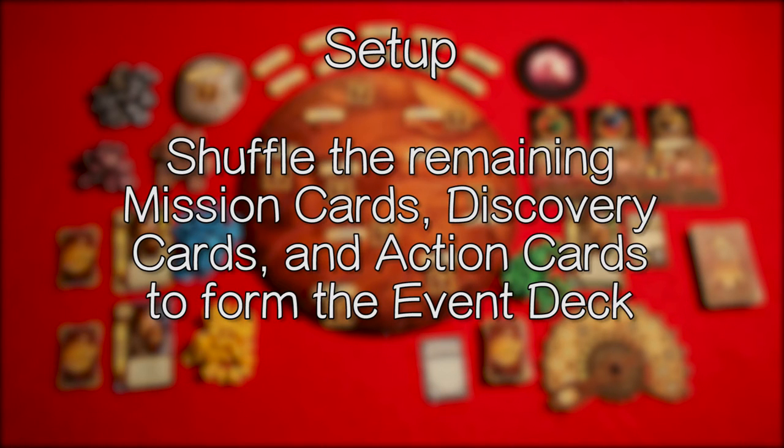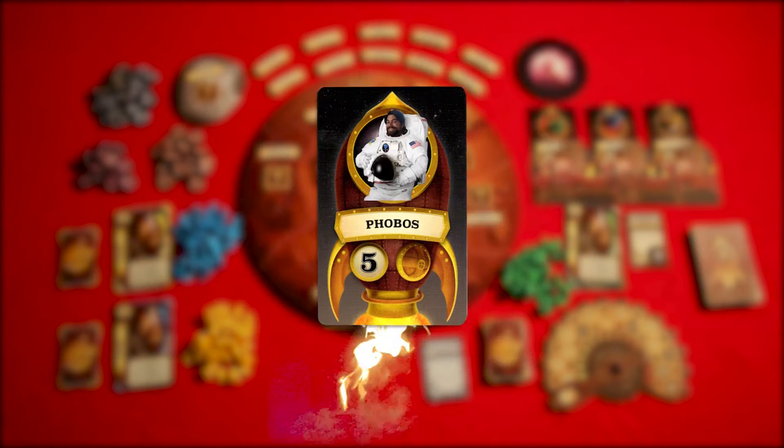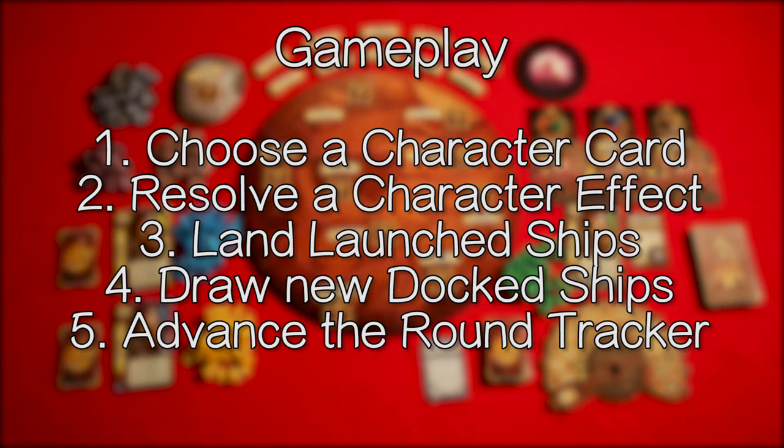Shuffle the remaining mission cards, discovery cards, and action cards to form the event deck. Now we are ready to play. Let's go over one game round and each of the steps it consists of: choose a character card, resolve a character effect, land launched ships, draw new docked ships, and lastly advance the round tracker.